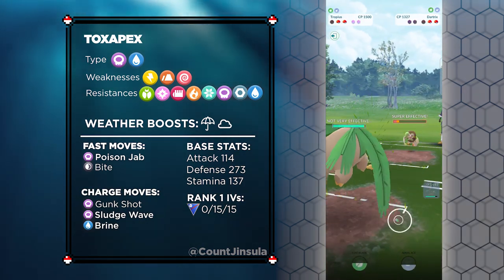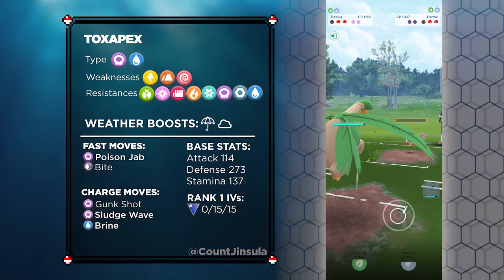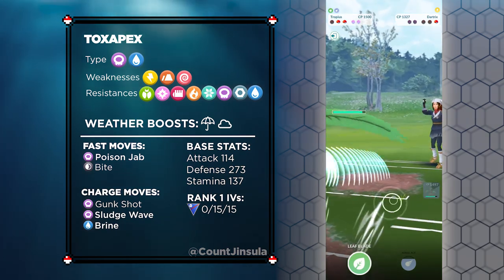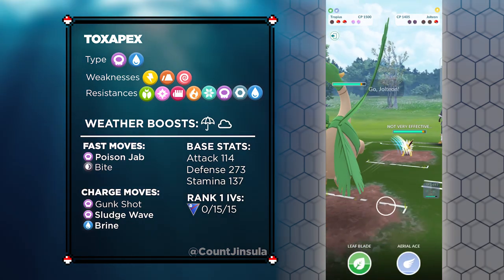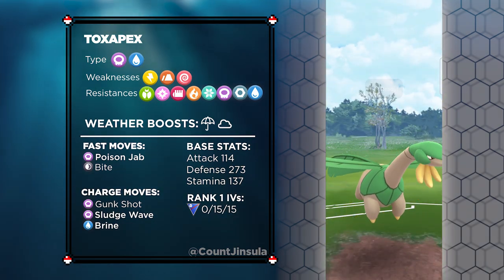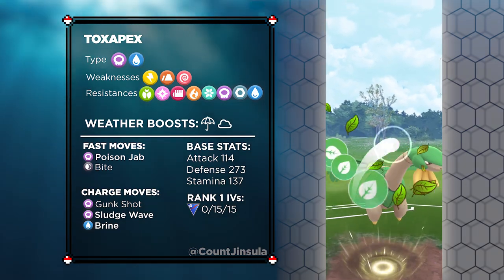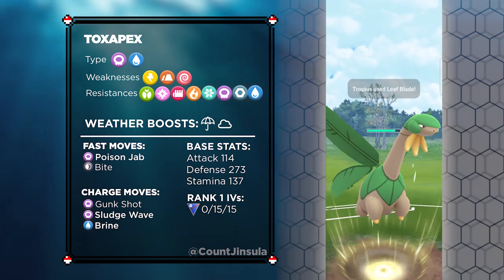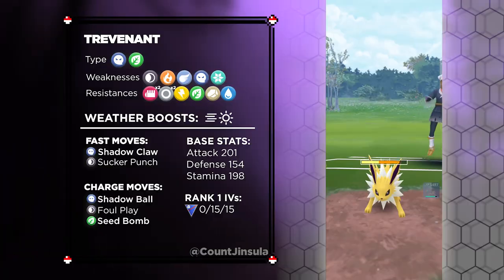If your opponent is running Tropius, Abomasnow, Trevenant, or Shiftry, Toxapex will deal with them handedly. Of course, Toxapex has a lot of key losses you will want to watch out for. Some of the notable bad matchups include Swampert, Lanturn, Toedscruel, and Galvantula. However, this is where the next Pokémon comes in: Trevenant.